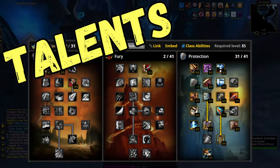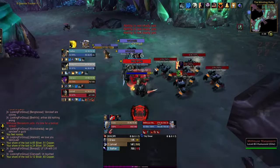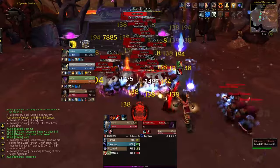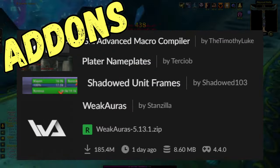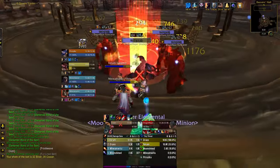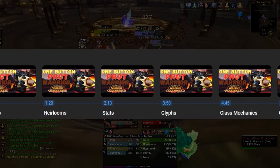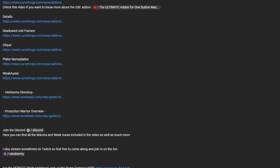We're going to go over talents, heirlooms for leveling, gear stats and glyphs, and then we'll move on to the juicy one-button macro that makes playing this build so easy. I'm also going to be talking about the add-ons that I use to bring this all together and how to easily manage party threat and aggro. It might sound like there's a mountain of information to absorb but don't worry — all the important sections have been time-stamped and everything you need to know is detailed down in the description.